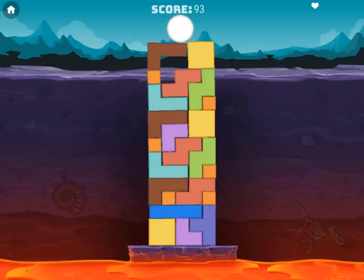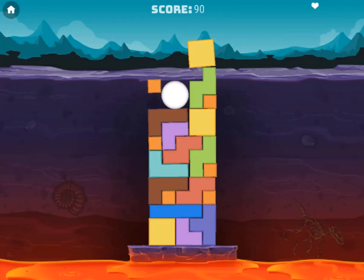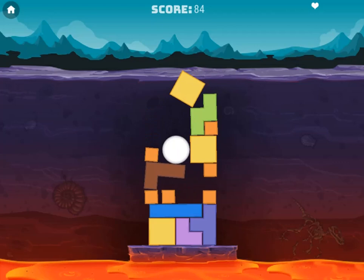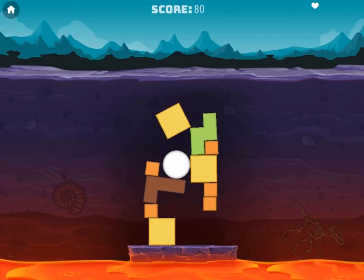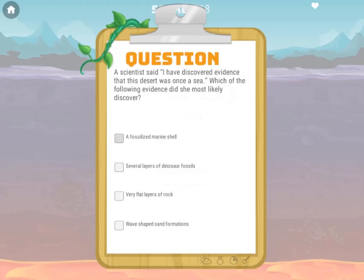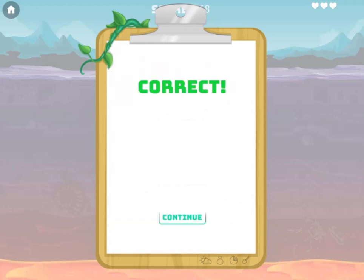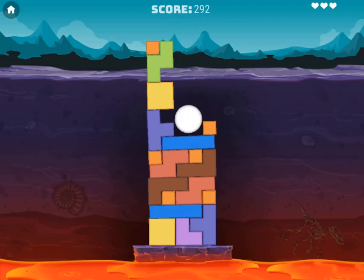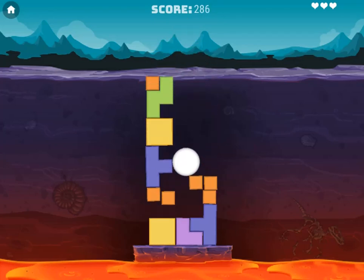For every question you get right, you'll receive an extra life. After completing four questions, you will get to play a puzzle game using the lives you have earned. There are 10 rounds, so do what you can to remember what you've learned. Play this quiz game and test your knowledge on science.